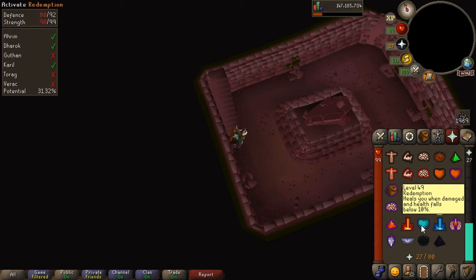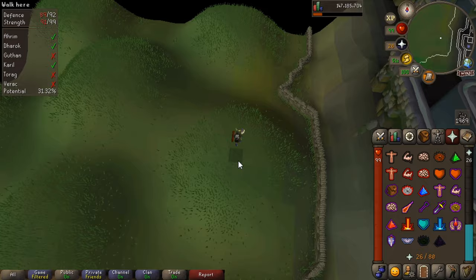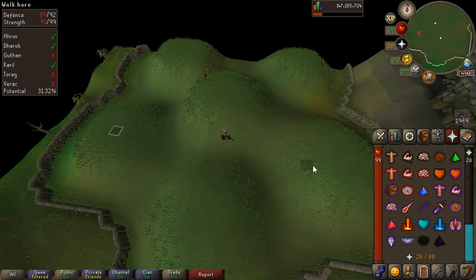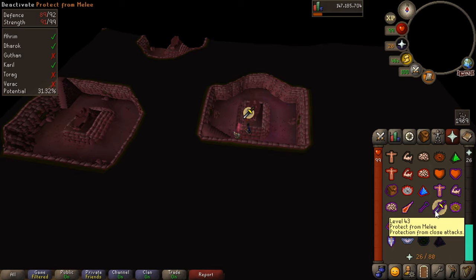We're going now down to Guthan. We can see a hidden tunnel. For now we're not going to enter that, but remember that Guthan is your tunnel — that is where we're going to go down into the crypt and where the reward chest will be. But first we have to fight the other brothers to get our potential up. For every brother you kill you get potential for whether you're going to get a drop. There's also some kill count you need to do in the tunnels.